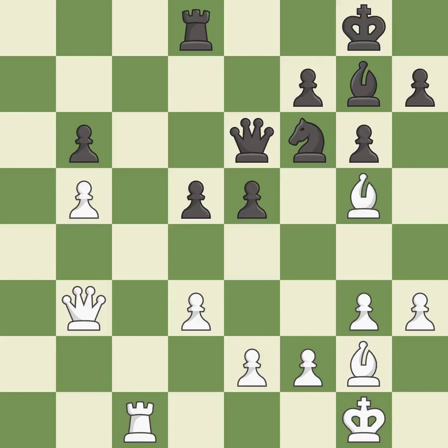This overlooks an opportunity to kick a bishop. This permits the opponent to win a tempo by threatening a queen — it is a mistake. This wins time by threatening a queen and forcing it to move away. This blocks an attack on a vulnerable queen.